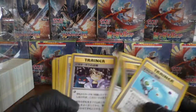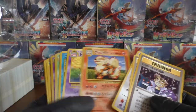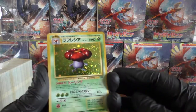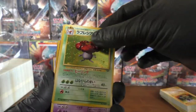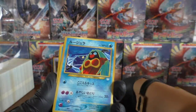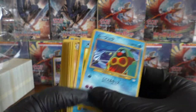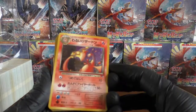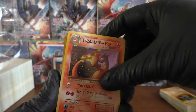These are just random holos. Imposter Oak's coming back out. We have a Vileplume holo — looking nice. We have a Dark Hypno. We have a dodgy-looking Jynx. Back to the commons. Oh, we've got another Dark Charizard — that's nice, very nice card.